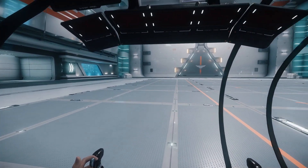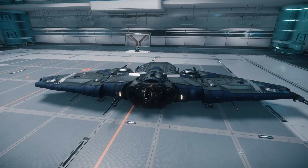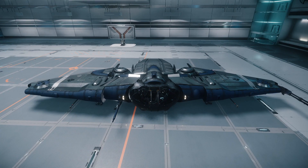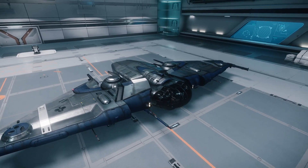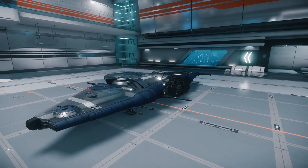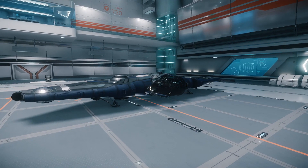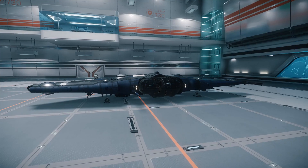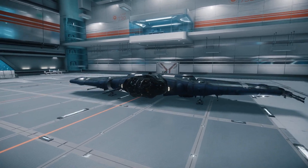Now that we're back in the hangar, let's talk final impressions on the MISC Reliant Core. The ship looks amazing and has some really interesting features. Its ability to transform from horizontal to vertical flight modes is particularly cool and may even turn out to be a huge asset once the atmospheric flight model is implemented. However, the ship has a ton of issues: its poor weapons payload and lack of overall maneuverability are huge liabilities in combat, not to mention its inability to take a hit without spiraling out of control. The core is not meant to be a fighter, and the Tana variant is — and even though it isn't flyable yet, the Tana's heavier armor should make it less fragile, though the extra mass likely won't do much to improve maneuverability.